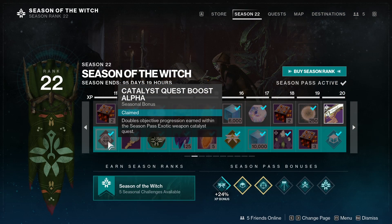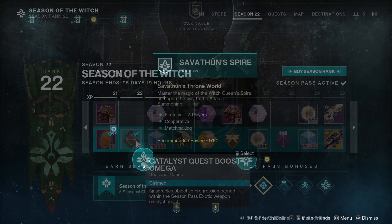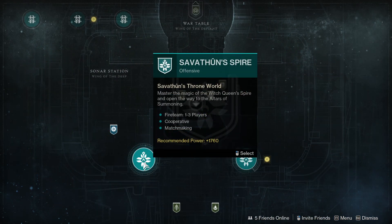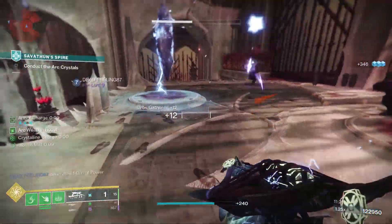You can also increase the amount of data you gain by leveling your Season Pass and unlocking the Catalyst Quest boosters at level 11 and 22. Together, these will increase the data you earn by 4 times. Personally, I am getting my data from the Savathun Spire activity, as this will allow me to collect the new weapons and opaque cards while I'm working on this catalyst. Just make sure that you have the X-Dyrus exotic weapon equipped at the end of these activities to earn data.